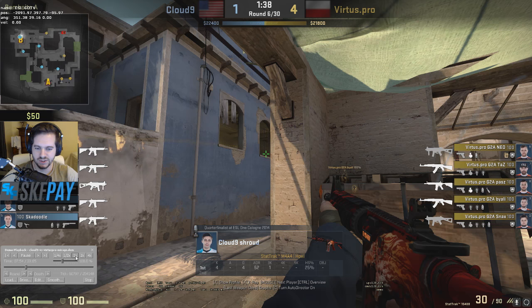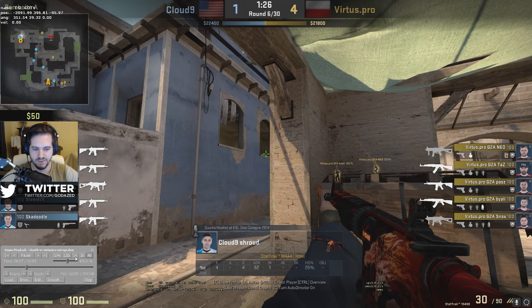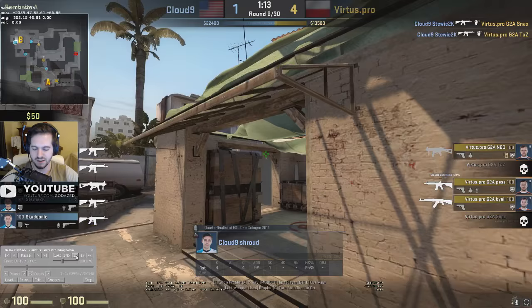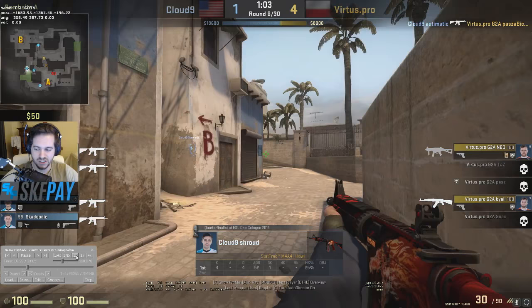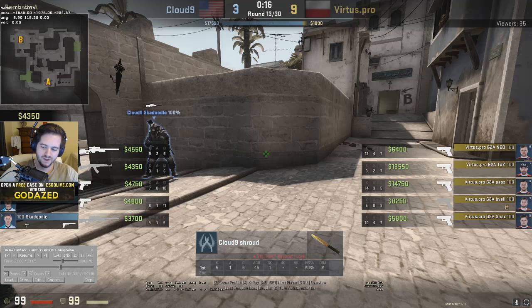Cloud Nine reacts very nicely - they see there's only one person middle, immediately know it's either a B push or some type of A push, and lean automatic holding catwalk with a quick B rotate option while Skadoodle goes to market. Shroud doesn't jump spot at all, keeps his smoke, spots and spots, then when VertusePro makes noise he goes blind, falls back, throws that smoke I was talking about, gets to another spot to spot from - playing almost zero risk, never getting killed early.